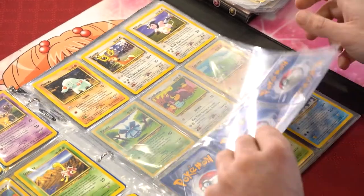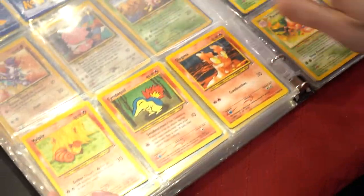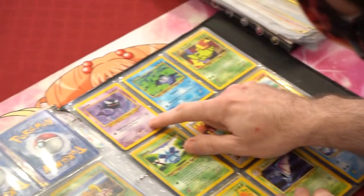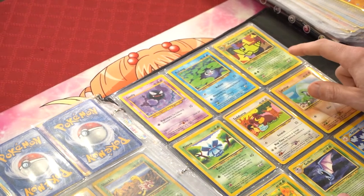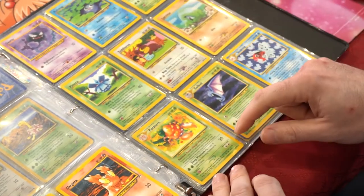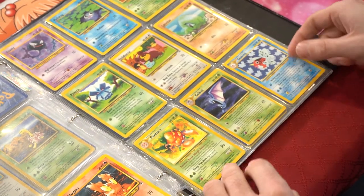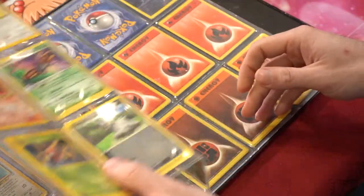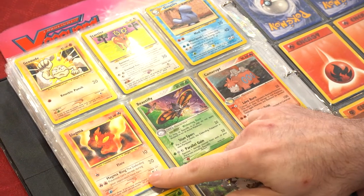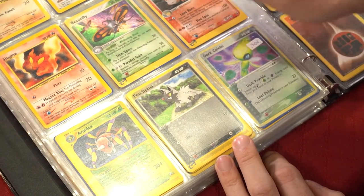Flagsire, Girafarig, Gligar, Snubbull, Shuckle, Swinub, Piloswine, Mantine, Yanma, Stantler. Stantler, Miltank. Got some more Neo cards from other sets: Vulpix, Quilava, Slugma, Quilava Slugma, Gastly, Poliwag, Metapod, Pineco, Teddiursa, Larvitar, Parasect, Golbat, Surskit.